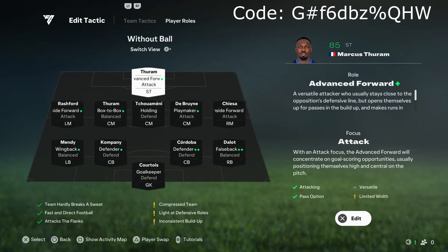Now for the player roles — without the ball, this is what it looks like. This is one of the reasons I said the formation is so good, because it defends in that base 451. That's how formations and tactics work in this game. Without the ball, it will just defend in that base formation, so it's really good when it defends like that.